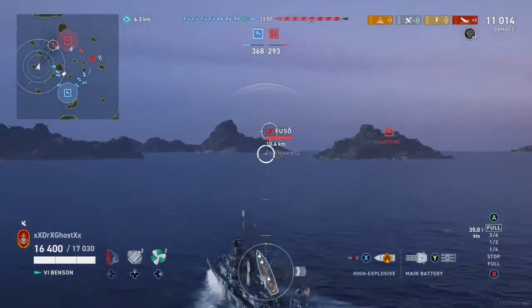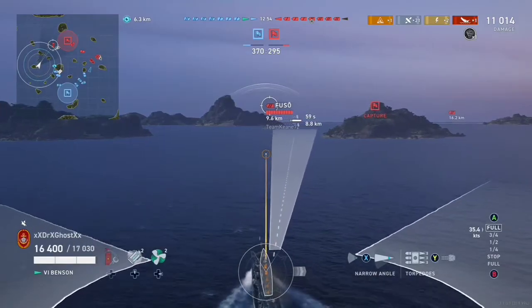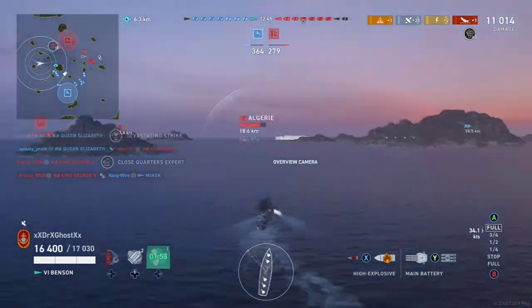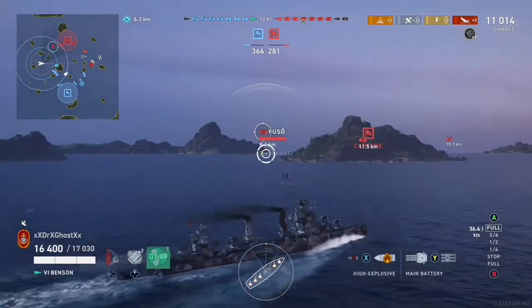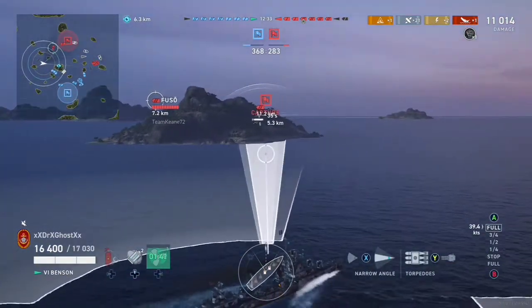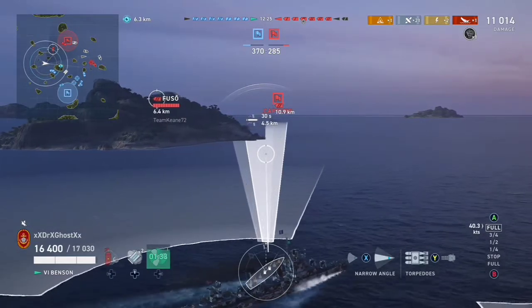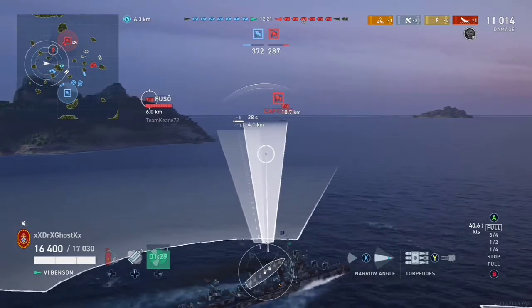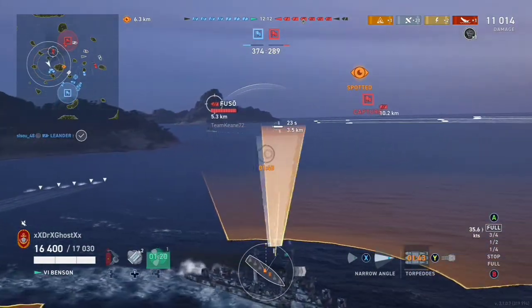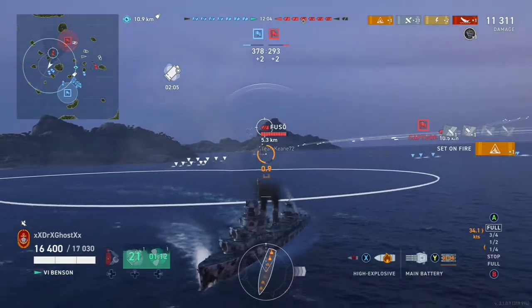We're sailing out to the Fuso, hopefully to get some torpedoes off on him. We're hesitating to open fire — we're checking the torp range at 9.2 kilometers. It didn't take me long to get a decent match in this ship. We turn around because the Fuso looks to be going forward, so we intercept him and line up a good torp strike, firing some torpedoes right on target with one more behind in case he slows down.